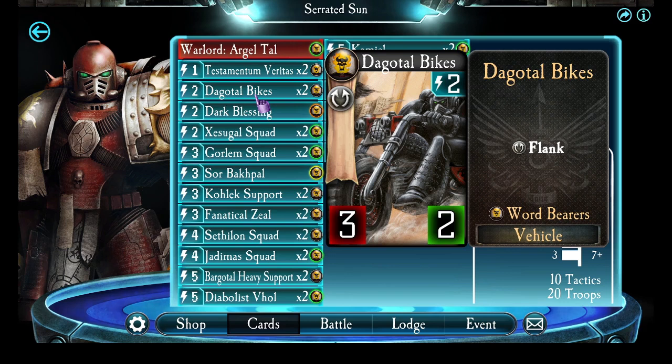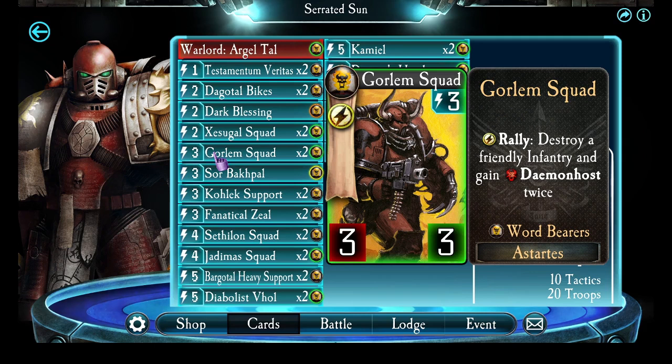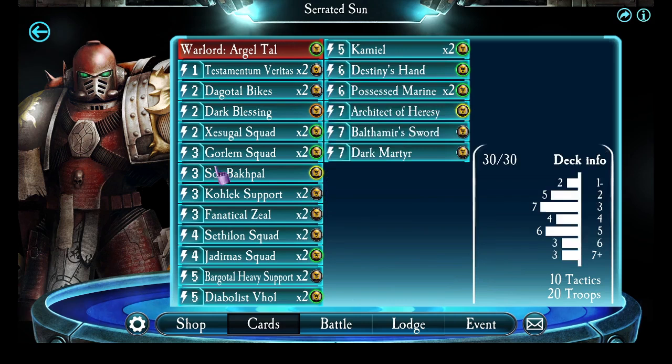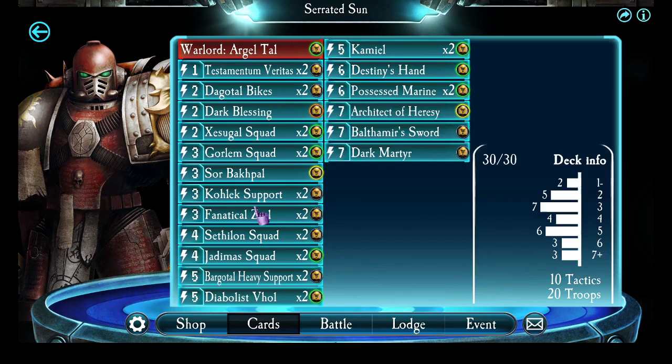To deal with some quick damage and also to set up some soft targets for Argyl Tal's ability, I've got a pair of Degodol Bikes. I have Dark Blessings — once I have an Astartes demon I can really pump him up heavily for late game. A pair of Zesugol Squads to create some cheap troops to kill with some of my other cards — a deliberately set up combo. Gorlem Squad, they're going to eat up the cheap troops that Zesugol Squad created. Soarback Pal is great because as troops get killed by Gorlem Squad, Soarback Pal will activate and you get Chaos Spawns. Same thing for Codex Support — they can eat up cheap troops, but also they're a useful frontline troop in their own right.